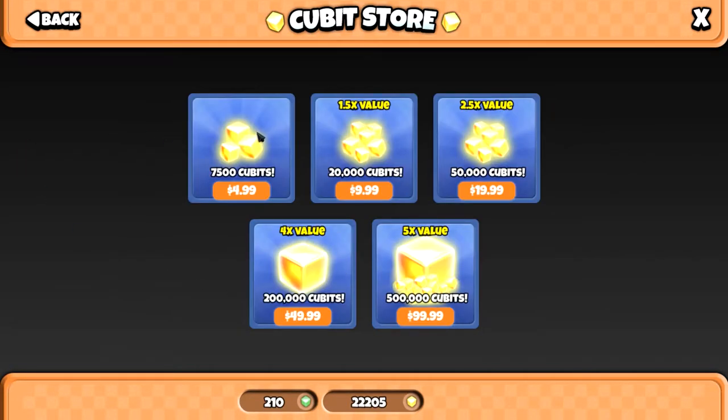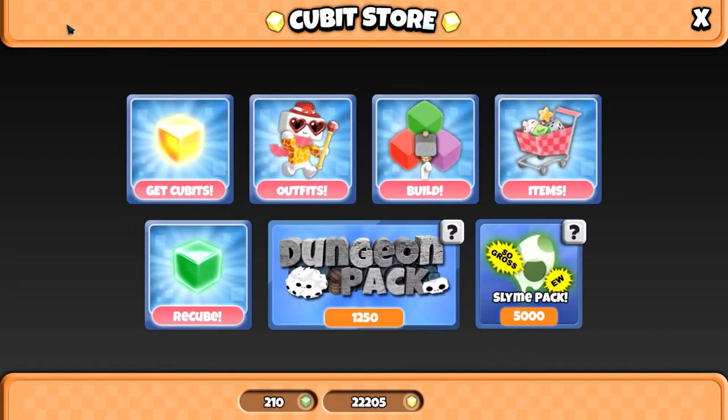We've still got the 'get qubits' section and they have added some amounts here. For $5 you're going to get 7,500 qubits. For $10 you'll get 20,000 qubits. For $20 you'll get 50,000 qubits. And then they've added these two Uber packs - for $50 you'll get 200,000, and for $100 you'll get half a million qubits. That is really good value. Like that $100 pack would be 10 lots of the $10 pack, so you are saving like half price if you go big - which is good if you've got loads of money.